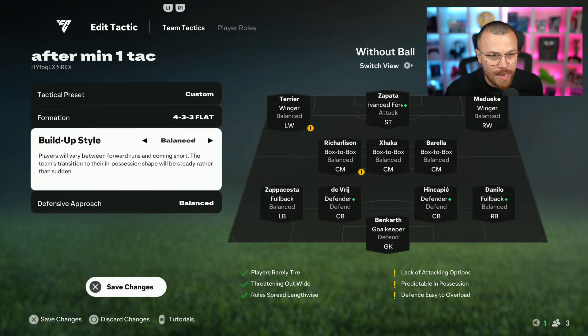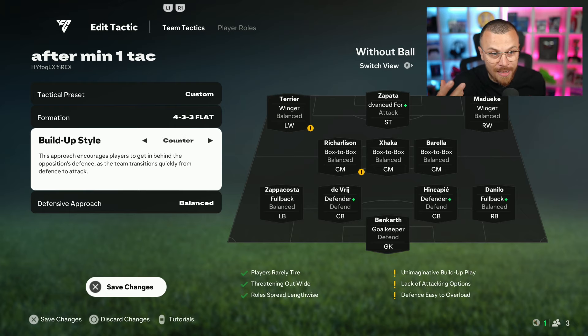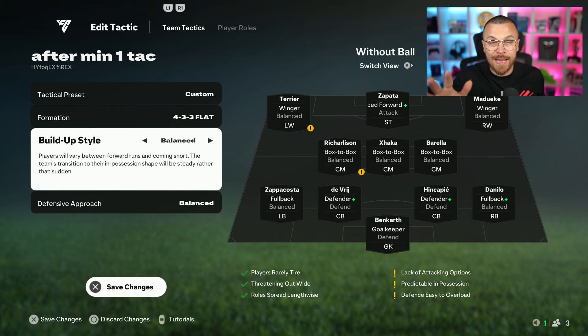Next we've got Build a Play. Go down to Build a Play — we've got a few options: balance, counter, short passing. Three options. In my opinion, you should leave it on balance, especially in the first days of the game's release. Leave it on balance.